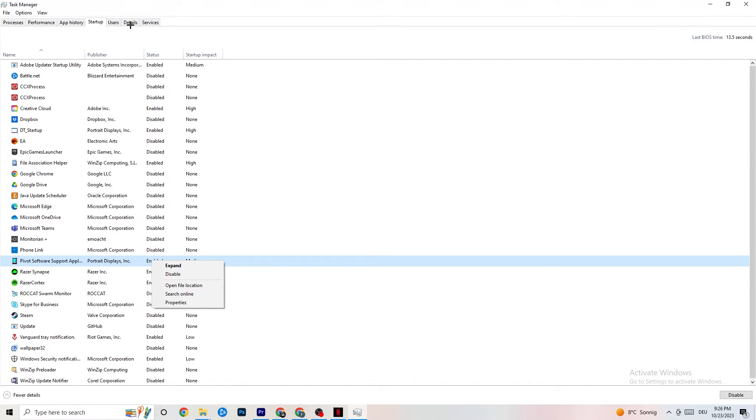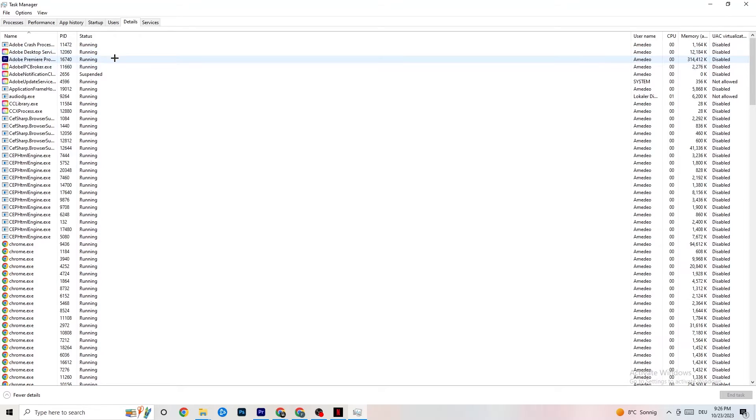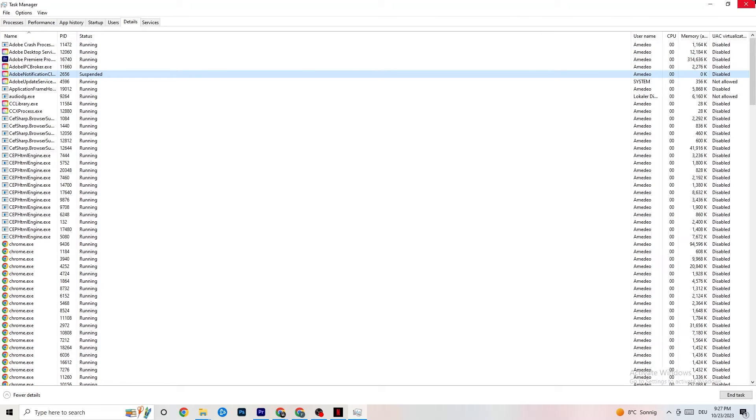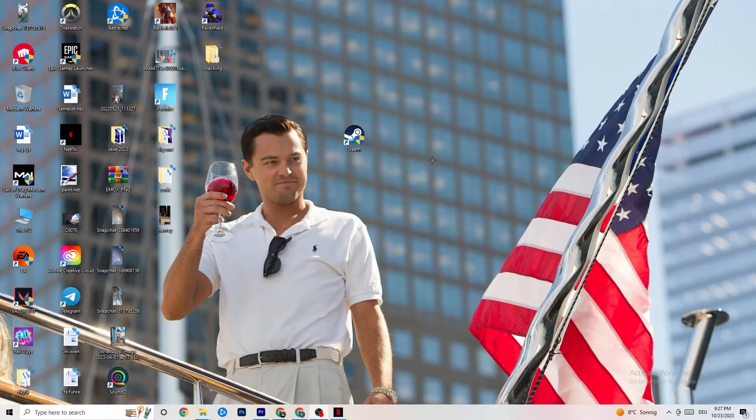Go to the Details tab in Task Manager and find your game process. Right-click it, go to Set Priority, and choose between High and Real Time — check which works better for you. This sets a priority so your PC dedicates more performance to the game. Once you're finished, you can close Task Manager.